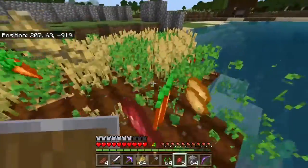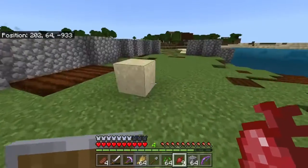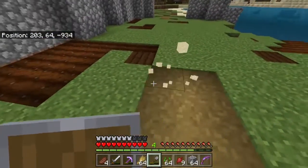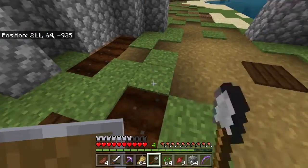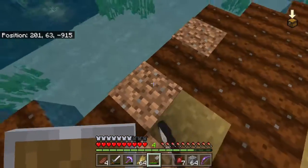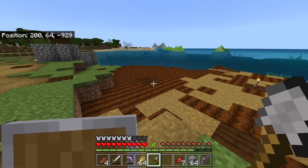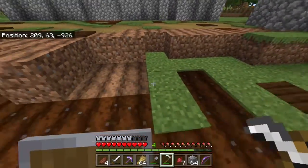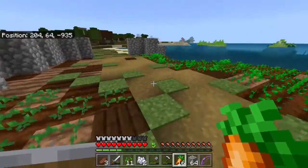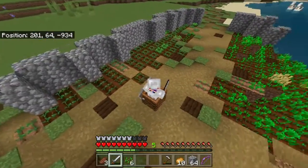I've been thinking about the farm for a couple of episodes and I've changed the plan a bit. Instead of placing down the crops randomly, I'm going to split it into three different sections to keep it a little more organised. This of course means I'm splitting each section up with a path, because did you think I could do one episode without bringing up a path? No. I don't think it's too bad, but let's not dwell on it for long, let's just get planting. And finally that's done. It only took about 10 episodes.